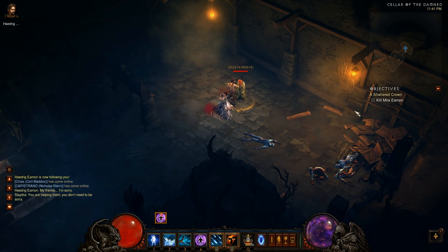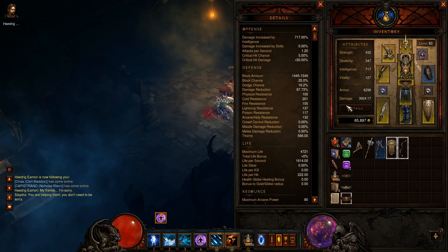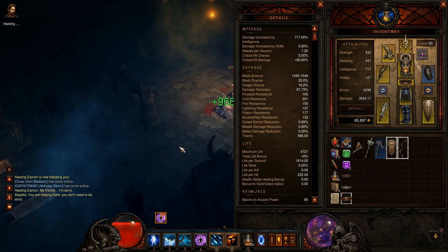Hey, what's going on guys. I wanted to show off a build in Diablo 3 that I'm currently working on. It's a pretty unique build — basically it's a regeneration wizard, and you can use this to off-tank. It is really good for bosses because you can basically tank all day, as long as there's no AOE damage or the boss doesn't attack too fast.